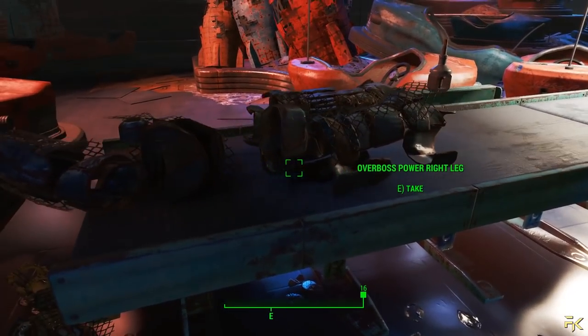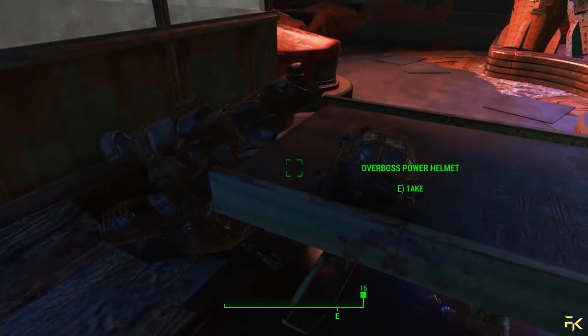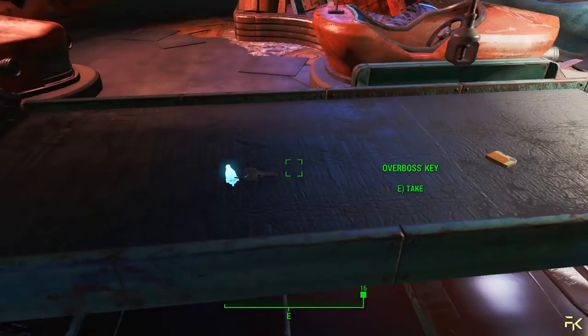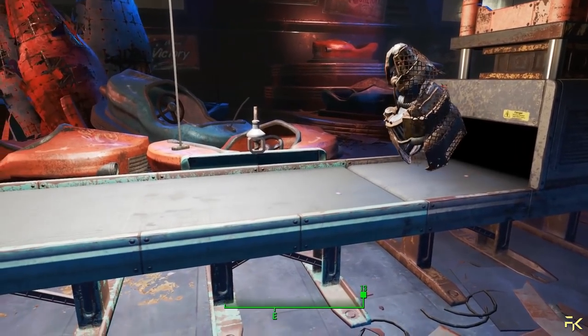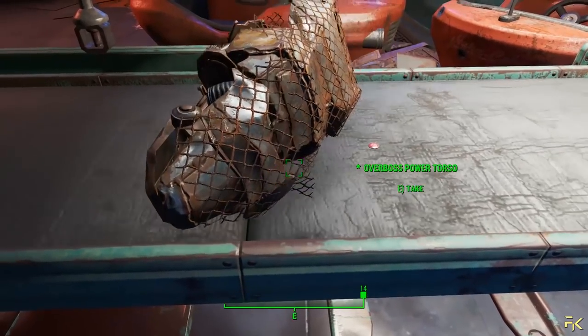Right arm, his right leg, left leg, his helmet. Nuclear quantum, road leather, Buff Out, Stimpak — his key and his password. Oh, and his torso is glitching out — let me just pull that out, there we go.